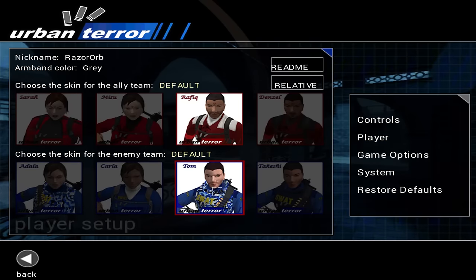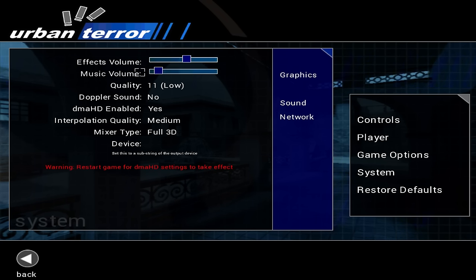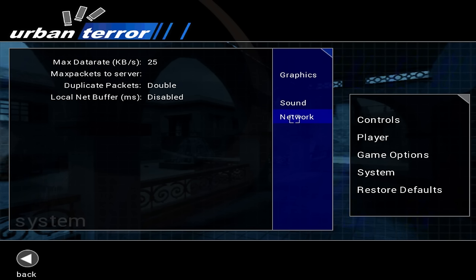Under the player section you're kind of limited — there are a few choices but not a lot there. Under system you can go in and set up your graphics, making sure you're setting it up for your particular resolution. If you have an external monitor, make sure you choose that — color depth, brightness, and texture quality are all there. Under sound I've got the music turned way down and I'll slide the effects volume down a hair as well, with quality set to low since we're recording.